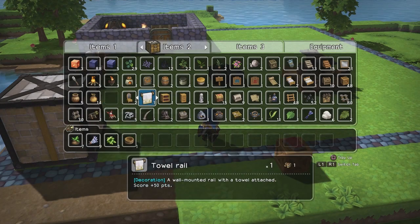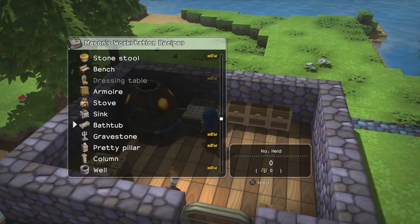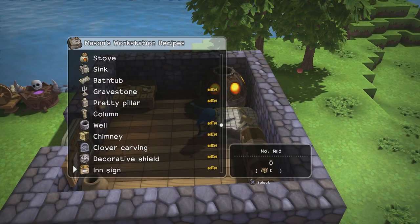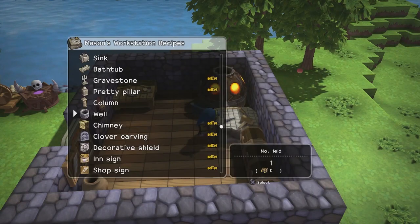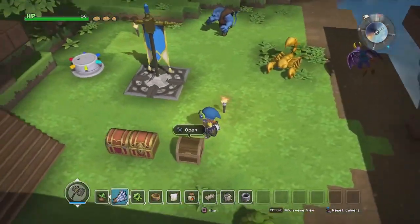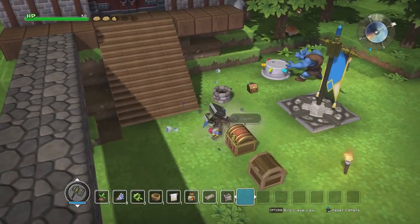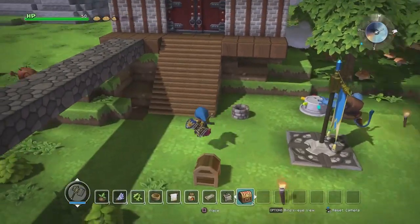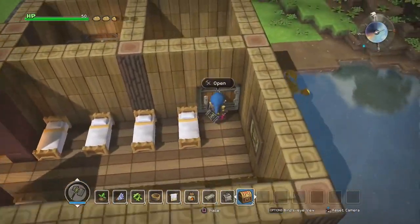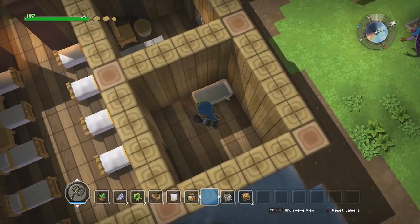Yeah, this kind of boils into my complaints about the end game for this — I love it, I really do like this game, but this was kind of a tacked-on mode. Towel bar, stove — okay, it's in here if I want to finish this. Bathtub. Hey, we've got to get a library too. I'll just make a well — I don't even know where I'm gonna put it, I'll just make a well and put it somewhere.